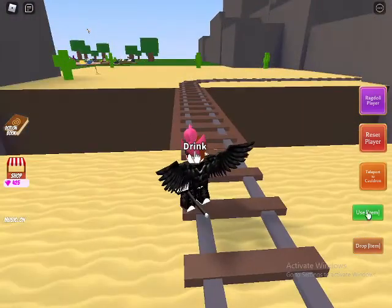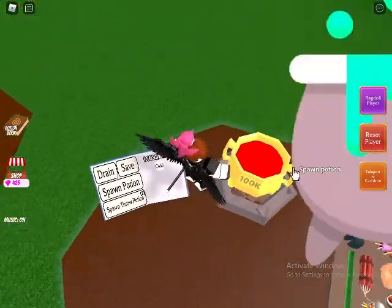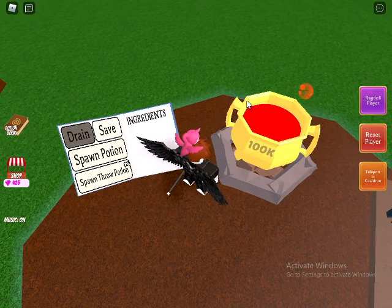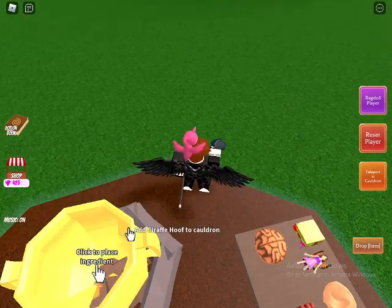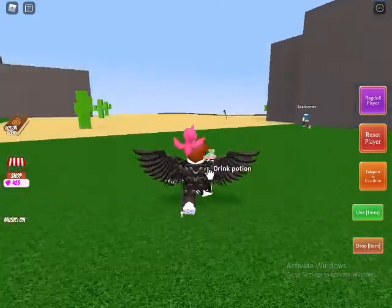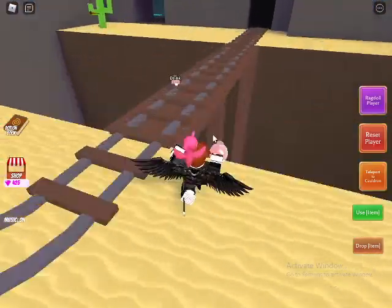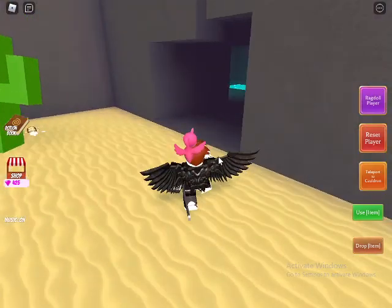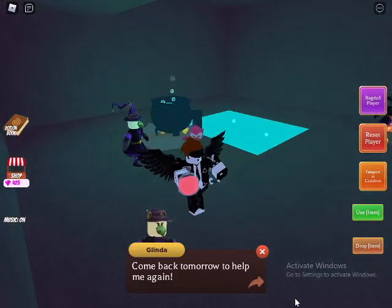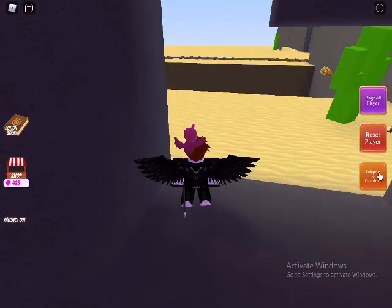When you give it to him, he'll say it needs time to heat up. Talk to him again and put in one giraffe hoof — it doesn't matter how many exactly. This makes a speed potion. Give it to him again and he'll tell you the ingredients you need.